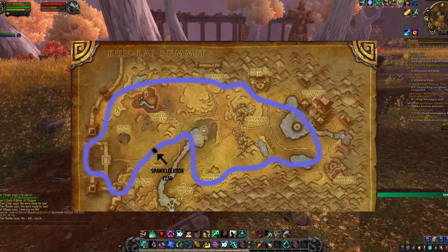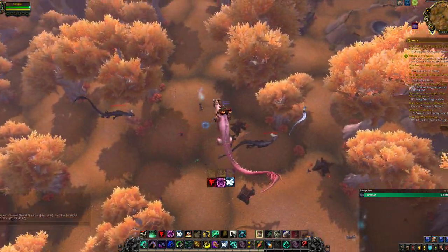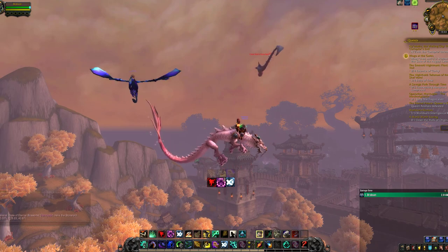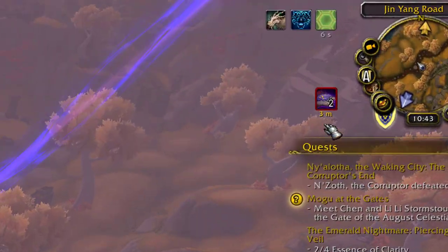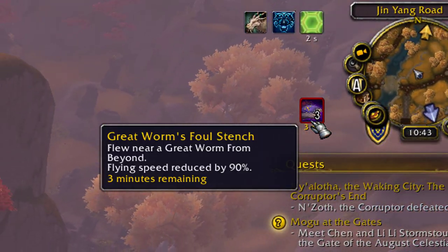The Ivory Cloud Serpent will fly fairly high above the other Cloud Serpents in the area, and those other Cloud Serpents are aggressive, so you'll want to make sure you're hovering far enough above them to stay out of combat. If you fly too high, you'll get hit by the N'Zoth Worms which will greatly reduce your flying speed, so find that sweet spot above the aggro range of the Cloud Serpents but below the aggro range of the N'Zoth Worms.